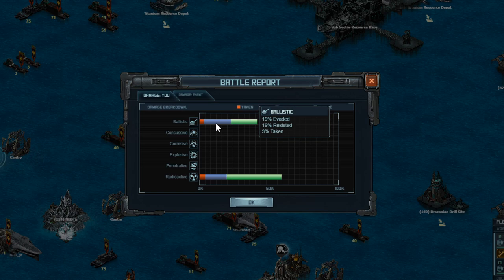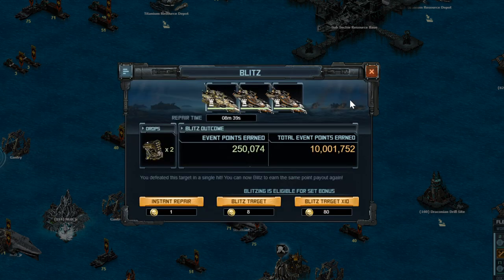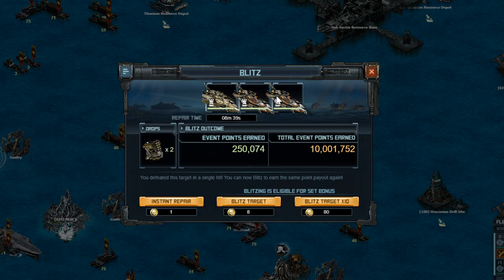Looks like we were taking about even ballistic and radioactive damage, although I did mess up and take more shots from that launcher than I should have, and it even got off a few shockwaves. Damage taken is 8 minutes and 39 seconds, which is instant base repair. The flagship has some damage on it, as well as ship number 2 and 3.